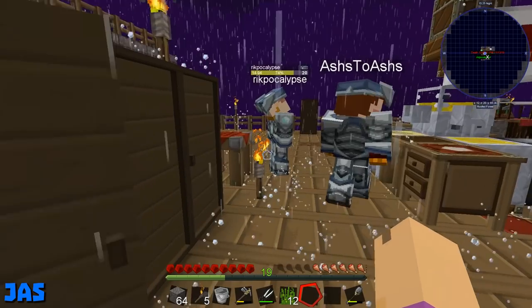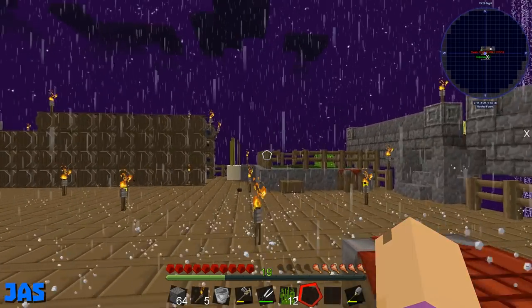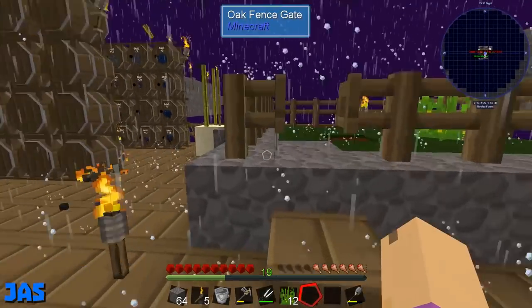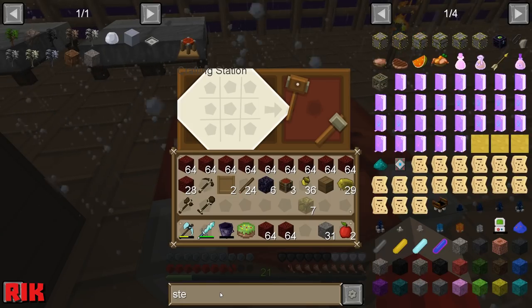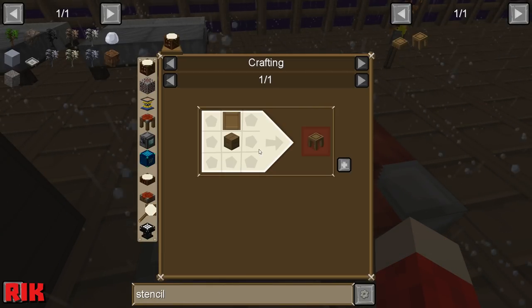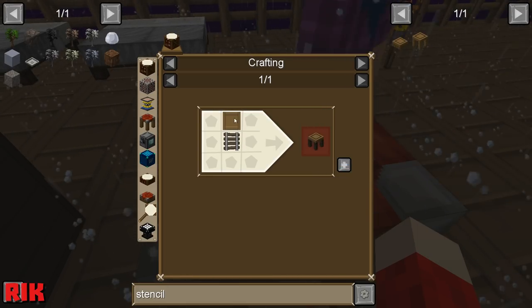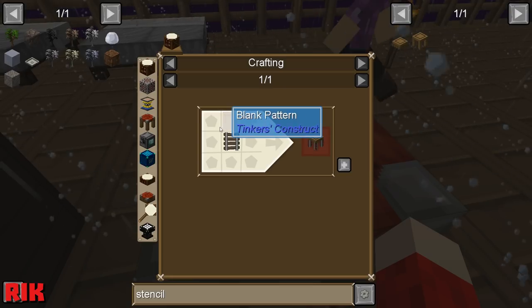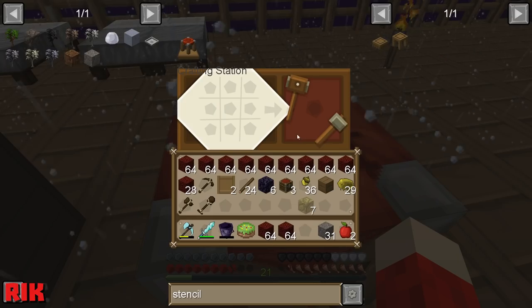Rick, how's it going with the casting tables? Trying to remember how to do this — I need to craft a blank and then have a stencil table. There's like a million tables to do this thing. I made every table but the stencil table at this point. I need a rail and a pattern — that's weird.